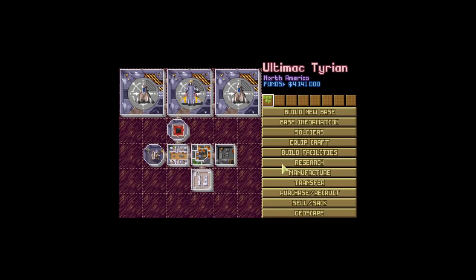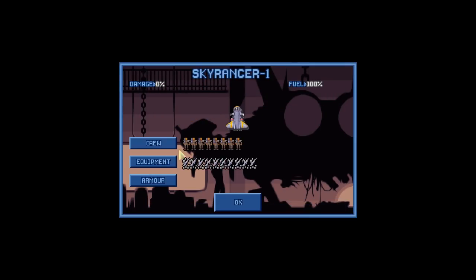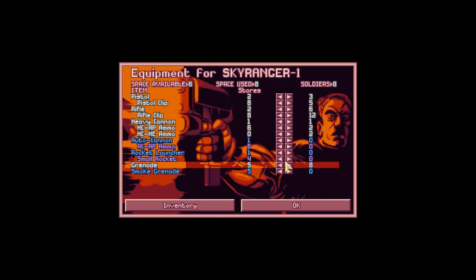With only ten scientists, it's going to take a little while. We can't manufacture anything, because we have nothing to manufacture. But what we're going to do is we're going to remove things off the Sky Ranger — things I'm not going to be using, like pistols. We have no reason to use a pistol. We're also going to remove things like the heavy cannon and all this ammunition. I generally just don't use them.